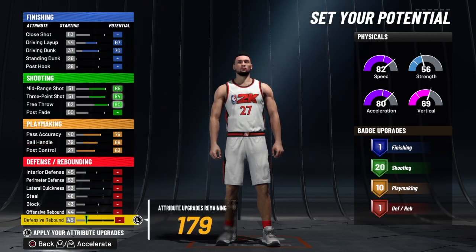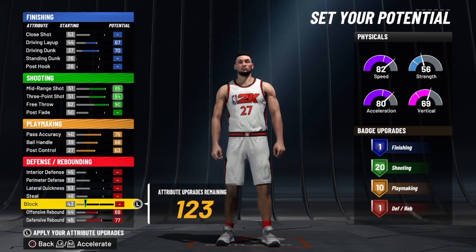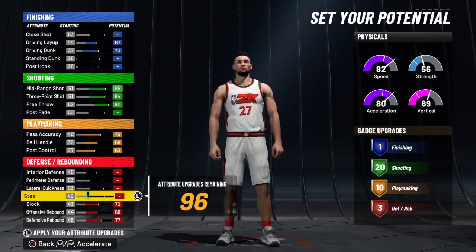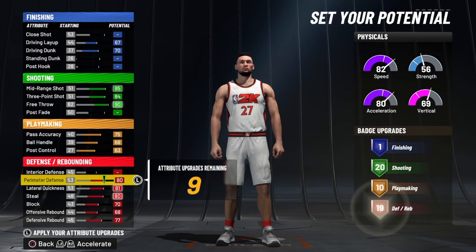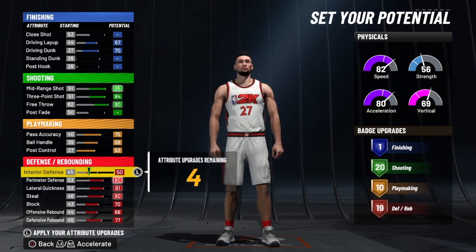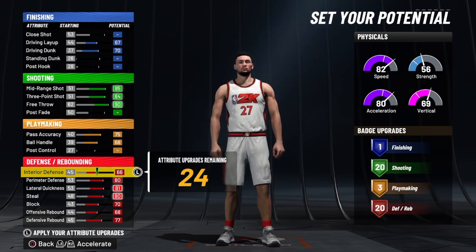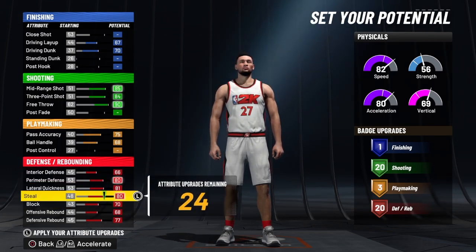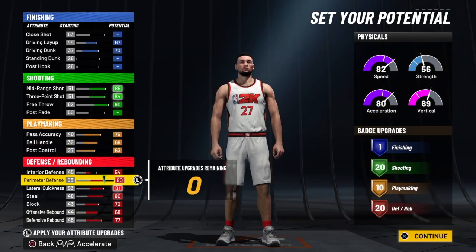Since this is a rebounding wing, we're going to start from the bottom up on the defense and take the defensive rebound to a 77. Offensive rebound is 68. Block is a 70. Steal is 80. Lateral quickness is 81. Perimeter defense is 80, and put the rest on the interior defense. Even though you only need a 51 to get 20 defensive rebounder badges — the max you can get is 20, so if I take that all the way up, you don't get anything extra. So we're going to take it down.